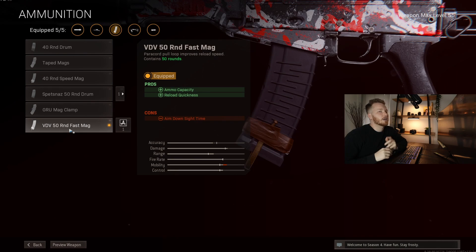And then for the ammunition, we're going to go with the 50 round fast mag. That's just going to give us the biggest ammo capacity we can get. It is going to hurt our aim down sight time, but you'll see with this gun the aim down sight time is so quick it really doesn't matter. So that is the loadout, guys.